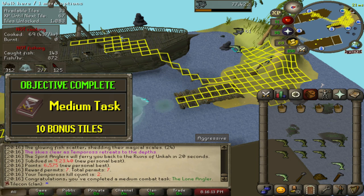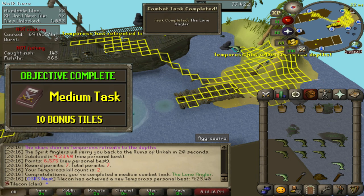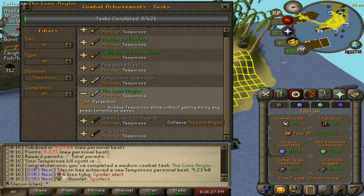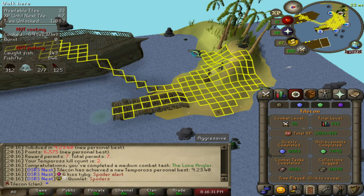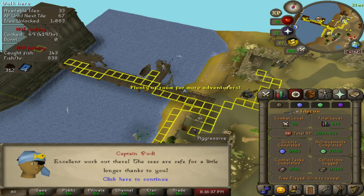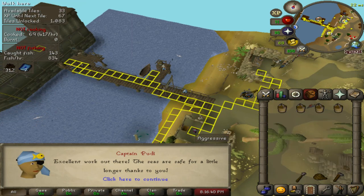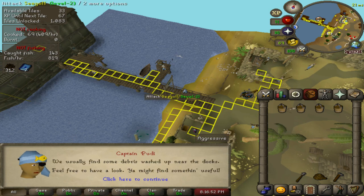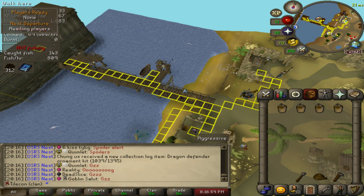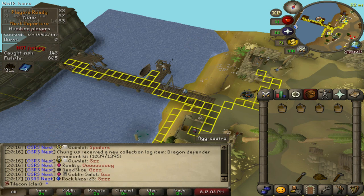This is kill count number two. As you can see, I've used quite a lot of tiles. I got a medium combat task - subdue Tempoross alone without getting hit by any fires, torrents, or waves. Medium tasks are worth 10 tiles for me, so that's 10 tiles I'll add on shortly. I've basically filled in the entire side of the island, minus a few squares. I'm currently 22 tiles lower than what I went in with, and that's after gaining tiles from the XP within the kill. I've probably used about 30 additional tiles, so the side of the island's pretty packed.